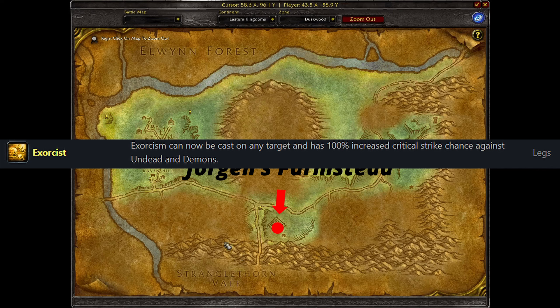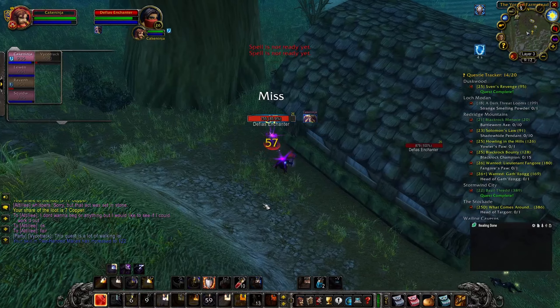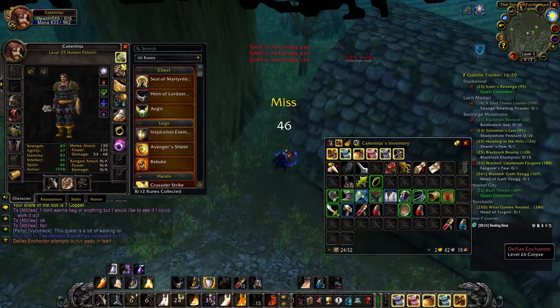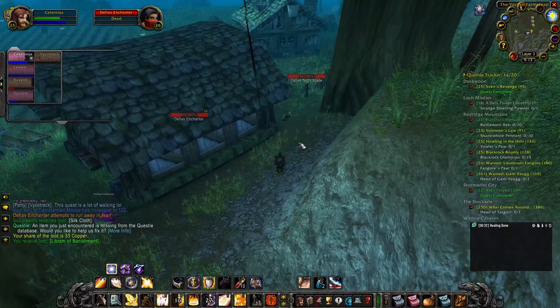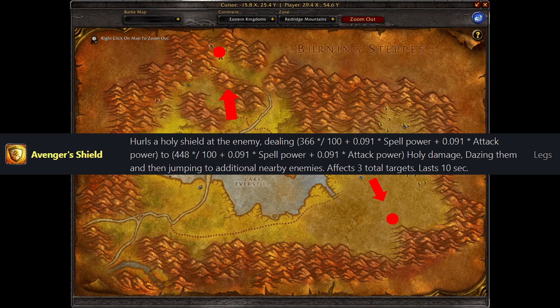For the Exorcist rune, you should be level 24-25 and probably need one or two more people with you. Go south of Duskwood and find the Defias mobs over in the Yorgen Farmstead — kill them until the Libram of Banishment drops. Then use Turn Undead and slay five undead enemies with Exorcism. After that, you receive the Exorcist rune.